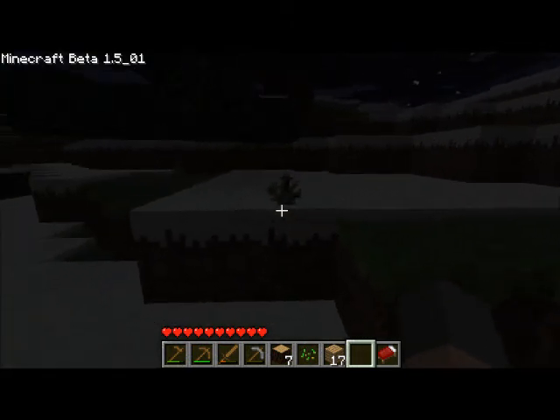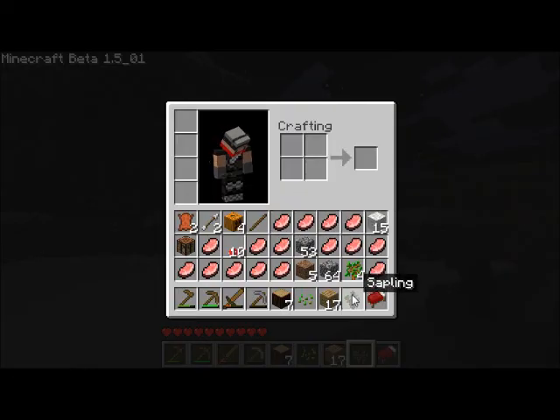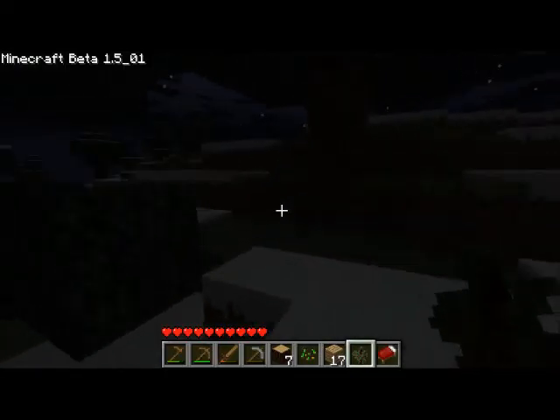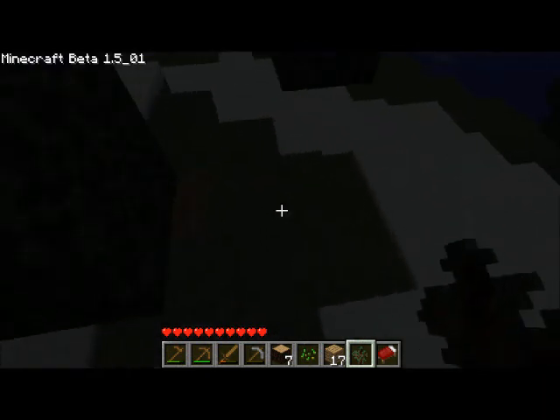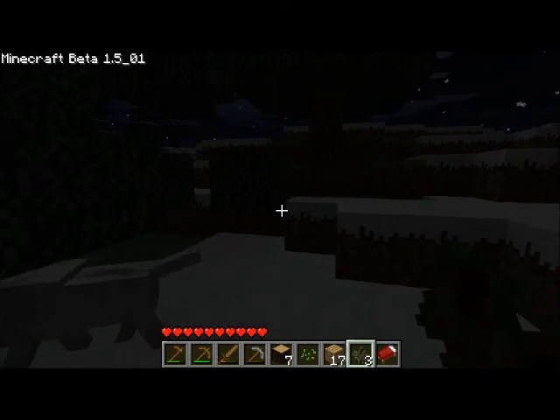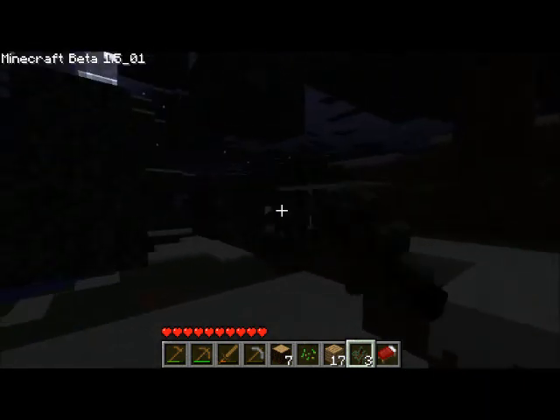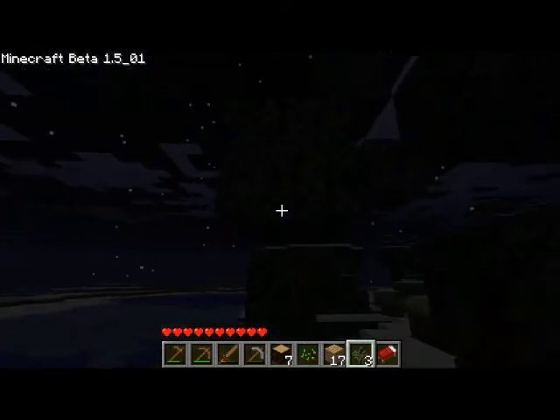Look — these are the new saplings from pine wood. When you plant this you're going to get the trees you normally find in snowy landscapes, but you can plant them in every type of landscape — in deserts, not on sand but on dirt. It doesn't need to be snow or anything.